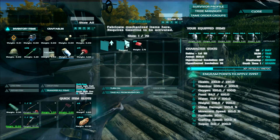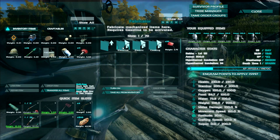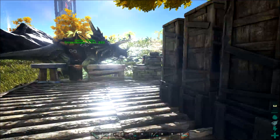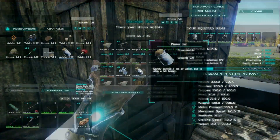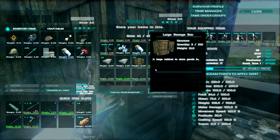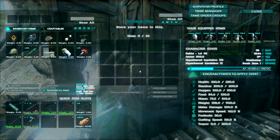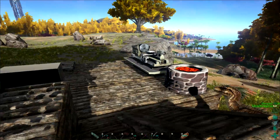Weapons — primitive, ranged. We got some electricity stuff going on, not yet though. We need to gather some materials and minerals. I don't really have anything in these chests — just some random stuff. What we need is some good harvesting dinos, which we don't have right now.